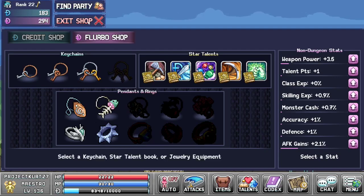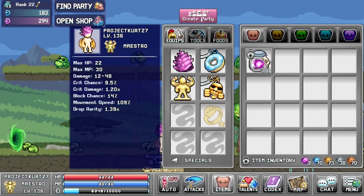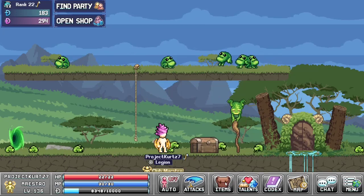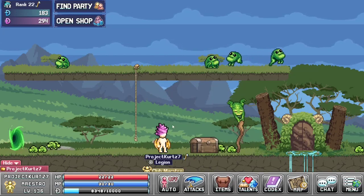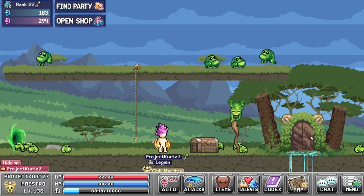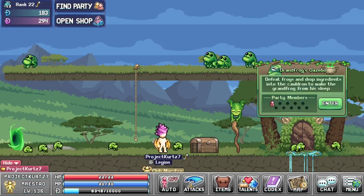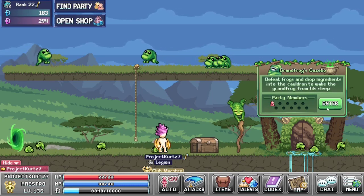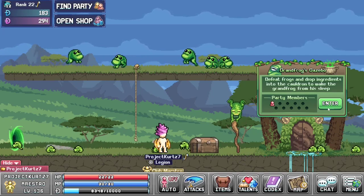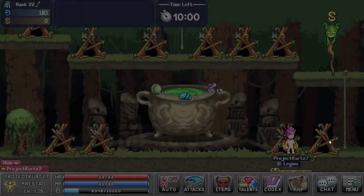So with that, I'm going to jump right in. To go into a dungeon you first have to create a party. It'll show down here with just your name. You can invite other people to your party — they can also request to join — and finally you can just go in on your own. I'm going to go into Grandfrog's Gazebo for a solo run.